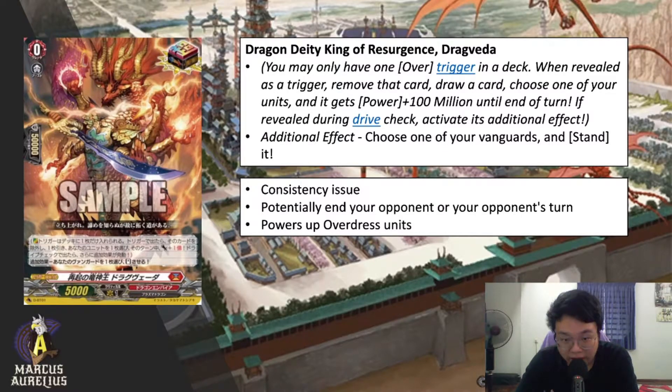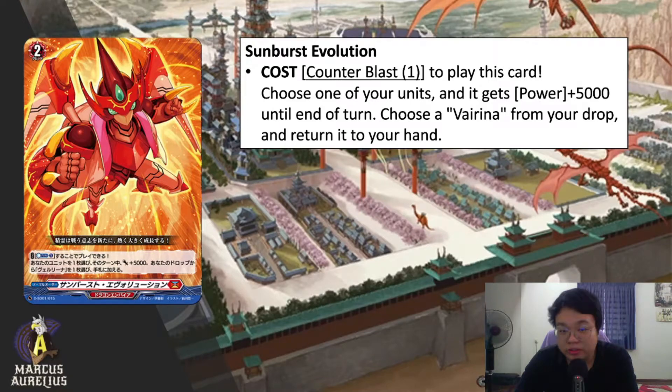Keep in mind this will also power up your overdress unit. If you are in Nirvana and you drive check into Dragvida, you're able to restand Nirvana and attack again, therefore triggering Nirvana's skill twice. Your overdress unit — meaning Nirvana — gets an additional 10K power, which is very very nice.